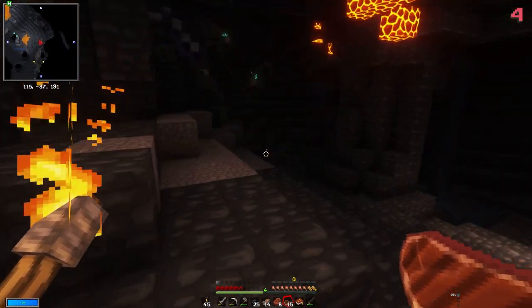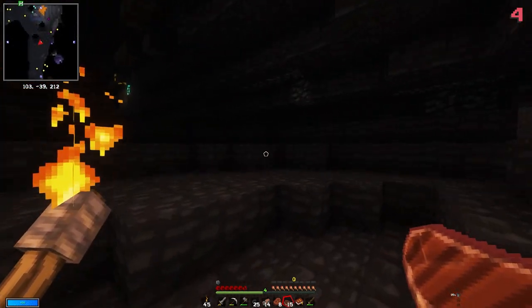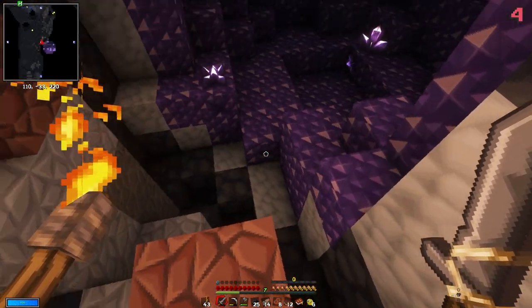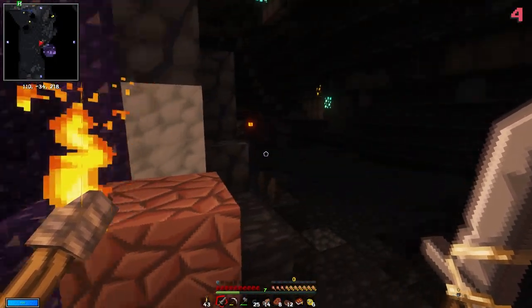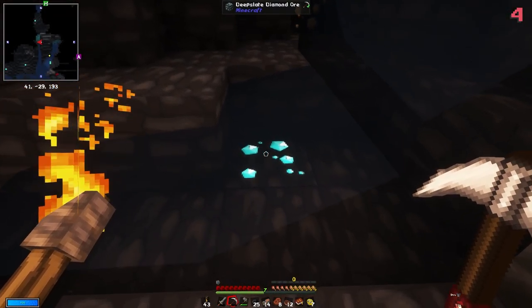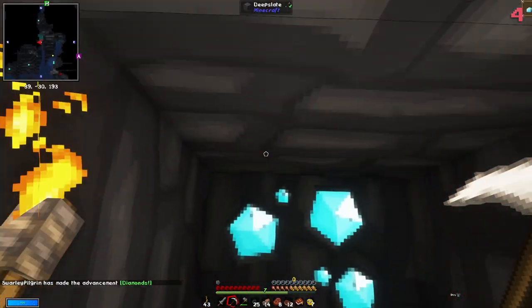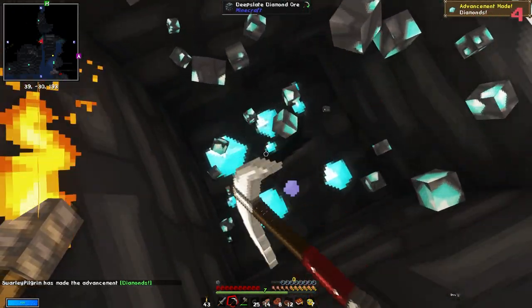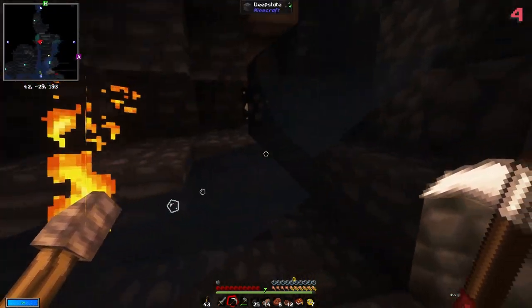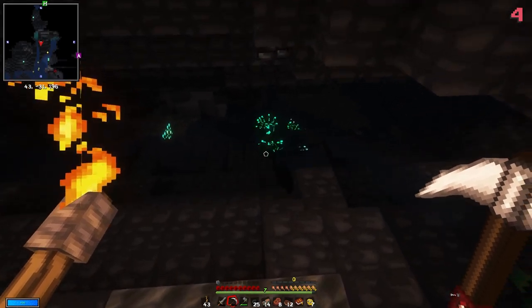Are we at negative 30 yet? We are! Now we're in the spot to find what we're looking for. Wow, look at this - I just found an amethyst cave just kind of hanging out. I was looking for chromatic iron and here it is. It isn't chromatic iron but look at what I found - this is going to come in handy. We got two diamonds - can we get three? No, we'll take two and be grateful.